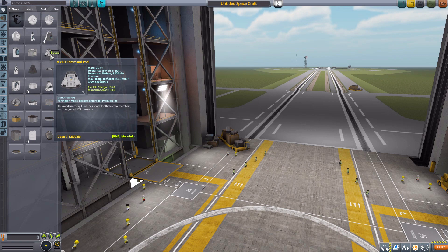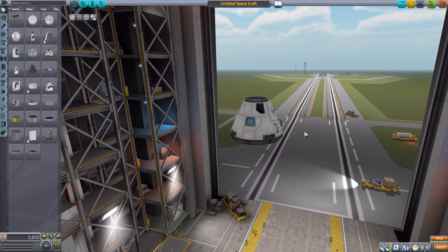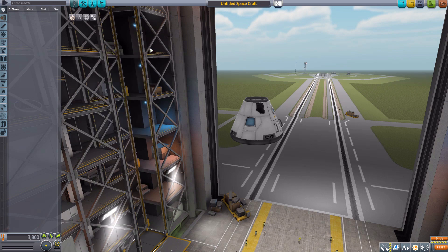Let's grab a Mk1-3 command pod for size comparison and move it up a bit, because some of these parts are quite long. We'll use the mod filter to leave on just the launchers category. Sadly we have nothing in Command and Control, though that's not quite true.